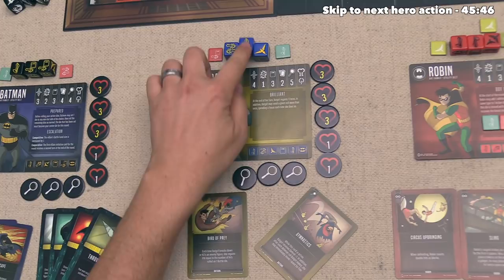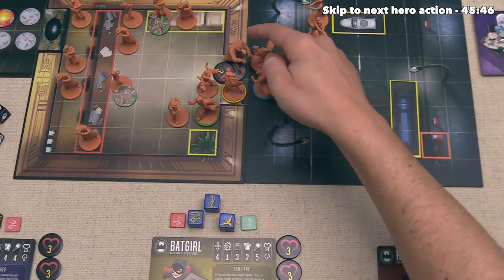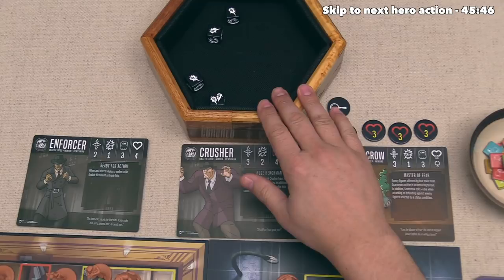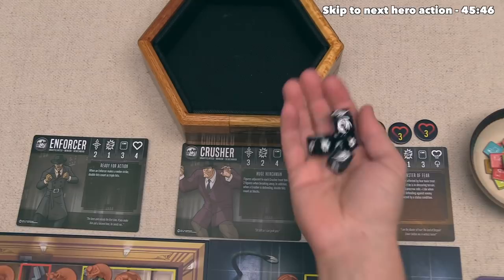The first movement action gives her four movement points, and with these points let's have her go one and then two. Now she is in melee range to attack this crusher, and she can do that with four battle dice. The crusher only has two health left, so hopefully she can take that crusher out, and then we will only have to deal with enforcers for the rest of this scenario. That looks like five damage - we are obviously not going to re-roll that.